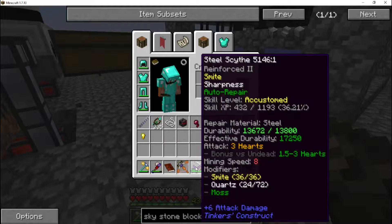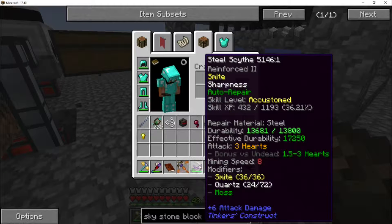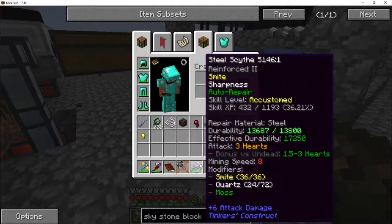I may have made a pretty significant mistake. I'm looking at the sign and I see Smite, Sharpness, and Auto Repair on here because I just added the mossy to it. But I don't actually see a beheading modifier. I was convinced the scythe had a built-in beheading modifier like the cleaver does, but I absolutely do not see it. So with Iguana Tweaks, the tool tends to get a preference for modifiers it already has rather than new ones, so I don't know — we may have to intentionally add beheading at some point.